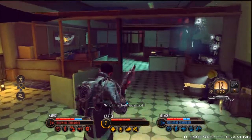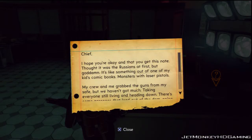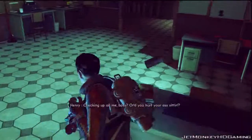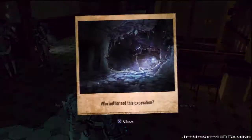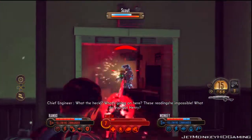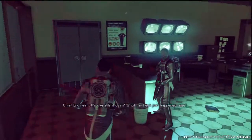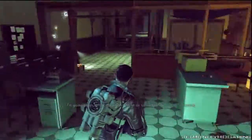What the hell was that? Hey, Henry — checking up on me, boss? Graveyard shift takes getting used to. You hear about old Frankie Gifford? Back in the game. What's going on here? These readings are a lot. What do you got, Henry? Electrical systems overloading like crazy — something's sending a hell of a charge. Let's try this again. A malfunction, maybe? I don't know. What the heck just happened here? Maybe it was some kind of glitch. That's impossible — every damn system? I'm going down to the generators. Must be something.